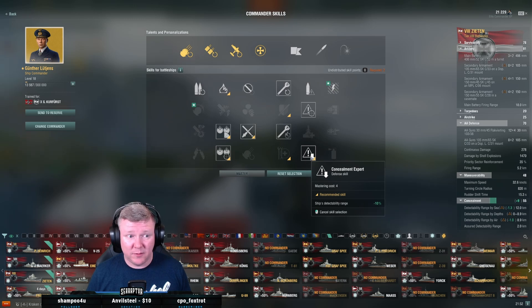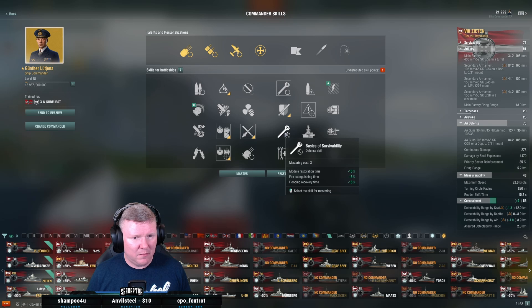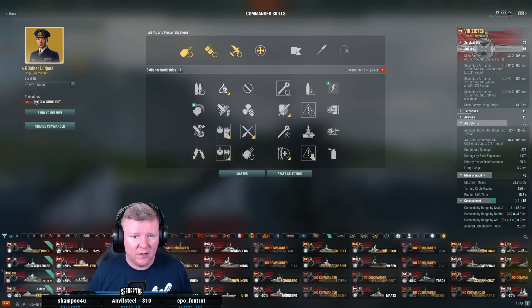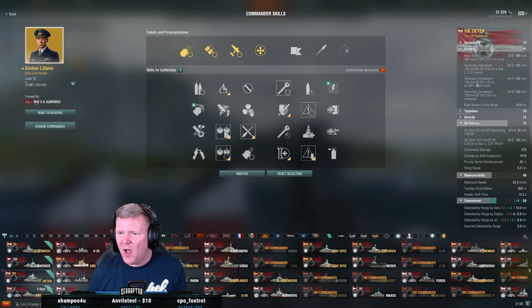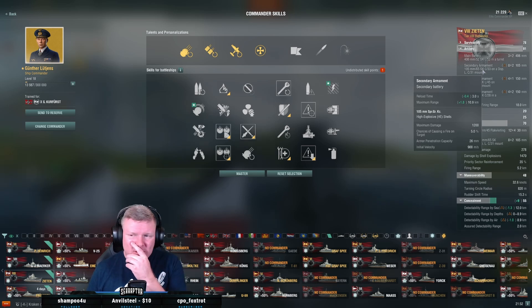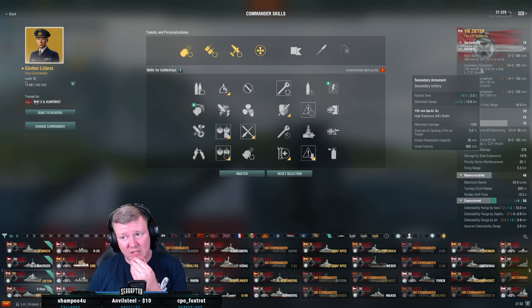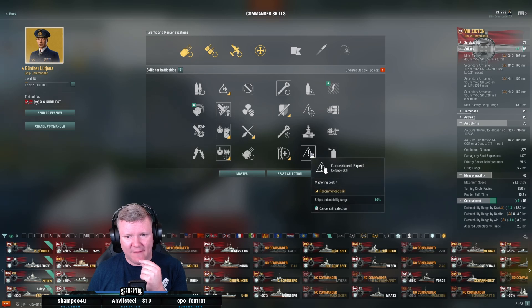I'm going to have to spend some points on concealment. I'm thinking maybe dump this, pick up conceal, come back for this later. Do I have the 105s? Yes. I will need IFE with the 105s — oh wait, the German secondaries already have IFE baked in. Why do I need it? The 26mm is bad against high tier stuff, whereas 32mm is the key number. So we're gonna pick up that instead of priority target.